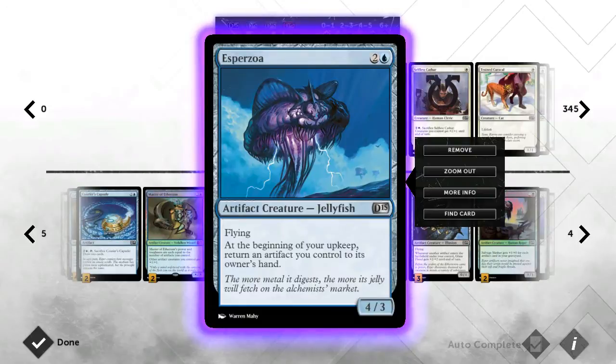This is a card I'm not sure about — Esperzoa. I like him a lot because with an Etherium Sculptor out he's a two-cost 4/3, which is pretty crazy. You do have to bounce stuff, which can lead to issues, but most of the time you have bounce fodder. If you've got plenty of land you just bounce a Sculptor or a Mersmith and replay them. Worst case you bounce a token or cheap creature. He's a 4/3 in the air, and if they have a Baneslayer you just bounce him and bring him back later when the Baneslayer's dealt with.